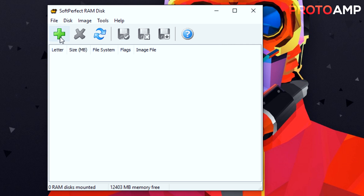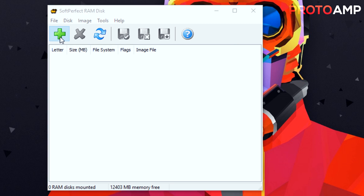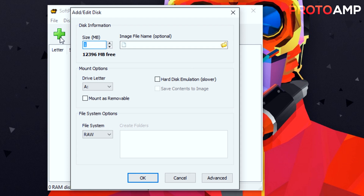Now to add a RAM disk, simply click the large green plus icon and another pop-up will appear. Under disk information, start by entering the size you want the RAM disk to be. This is in megabytes, so to convert gigabytes into megabytes just multiply by 1,000. So for example, if you want a one gigabyte RAM disk it will be 1,000 megabytes — but you have to be mindful of how much RAM you have installed and what you're going to be using it for.